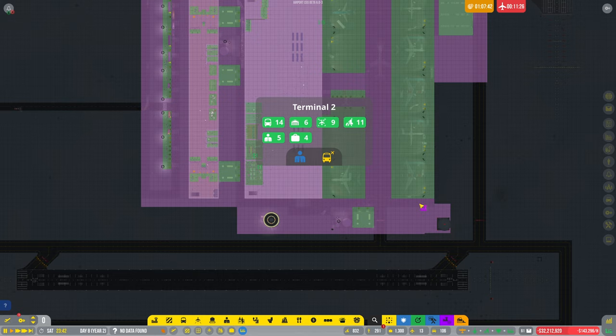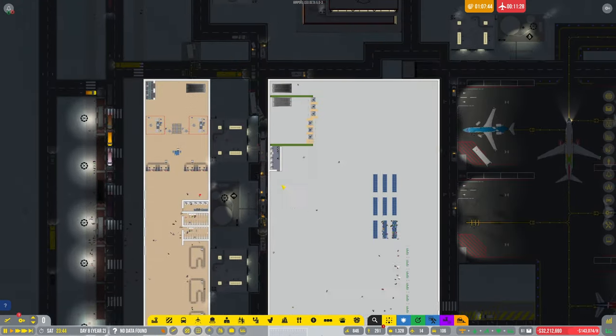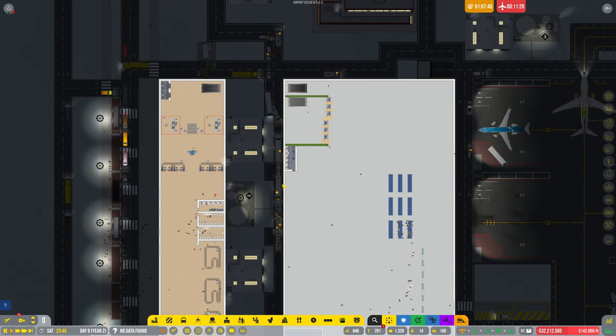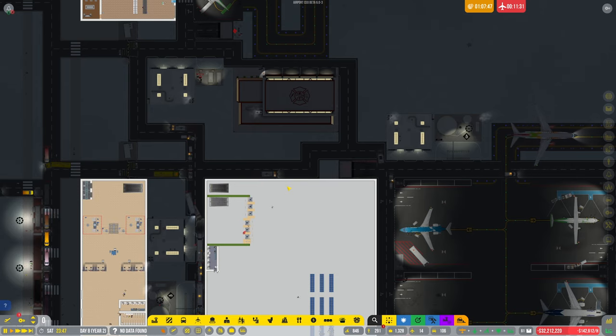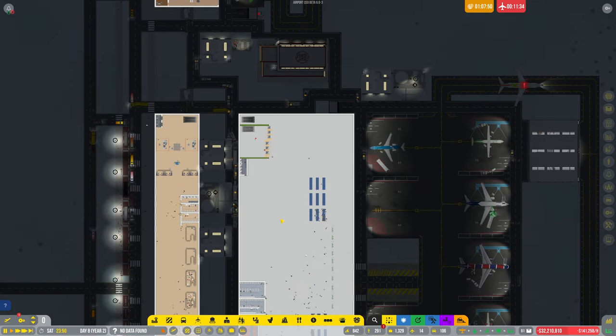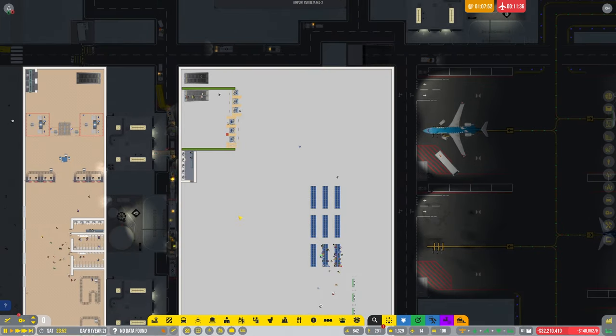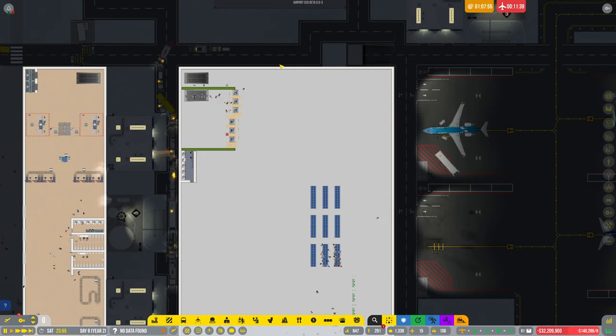Do I need to add that? Does that get added? No. We've still got a bit of a traffic jam — wow, we have got a hell of a lot of traffic. I really need to start assigning vehicles to depots and stuff. Oh my god, it's just gone crazy.